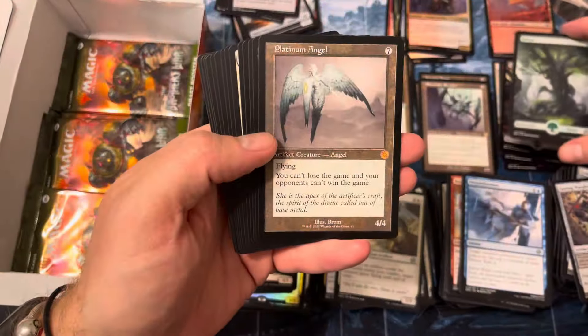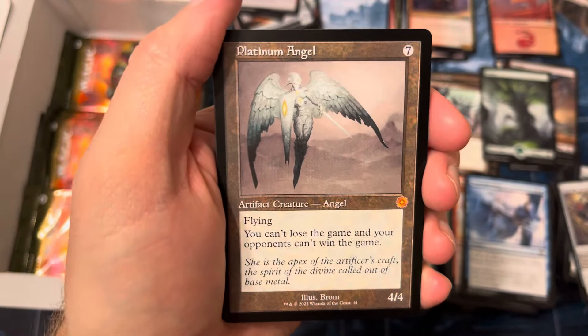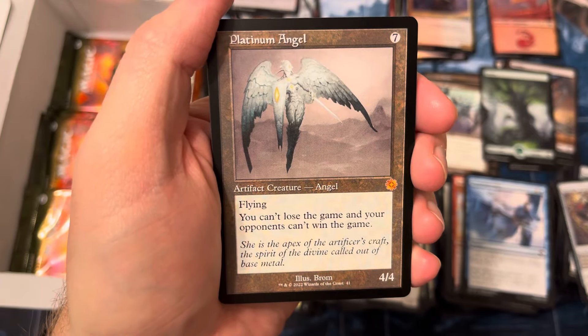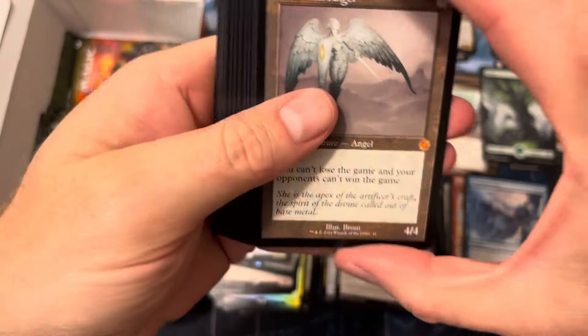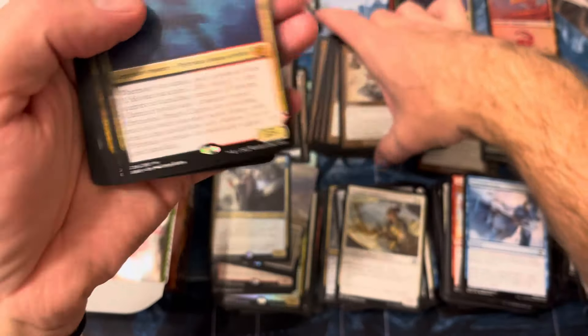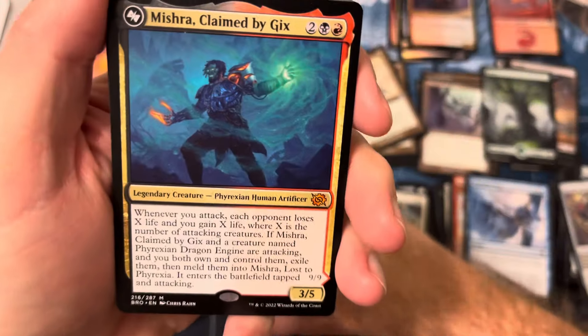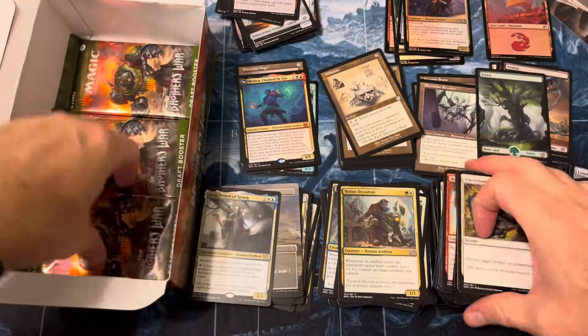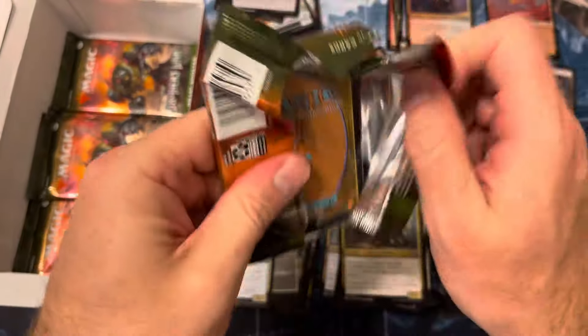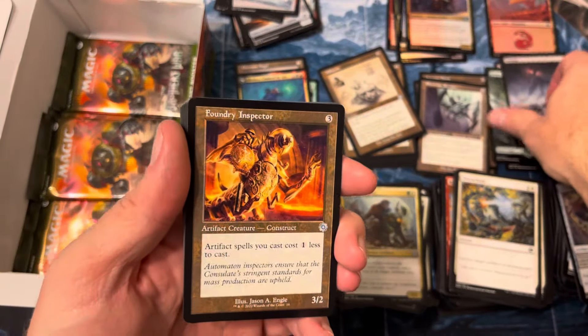There's a Power Stone. Ooh — Platinum Angel! So we did pretty good in our mythic slot there. All of our mythics are from this sheet. Platinum Angel and a Mishra — nice. That little flip Mishra, Chained by Gix — pretty scary, very cool. So a little double mythic pack. It kind of makes you wonder — do we have more mythics coming for us on the normal print sheet? Foundry Inspector — fun little card.